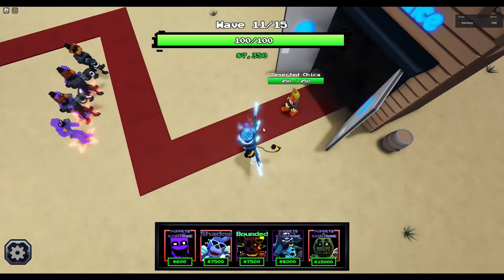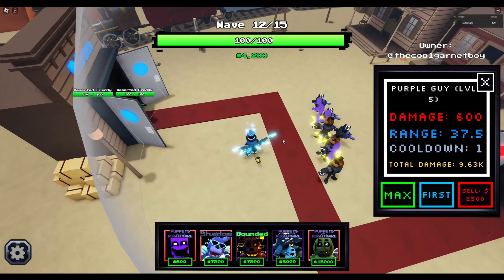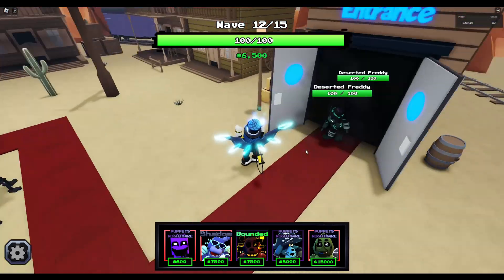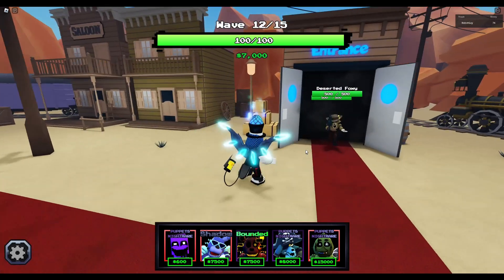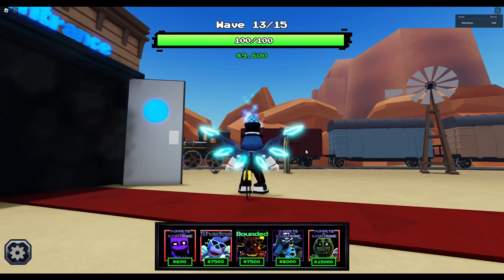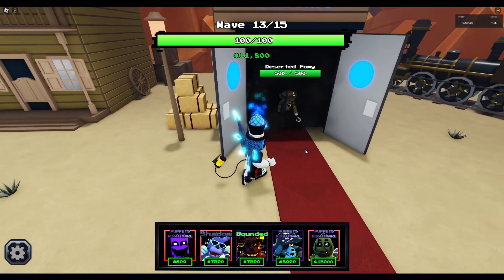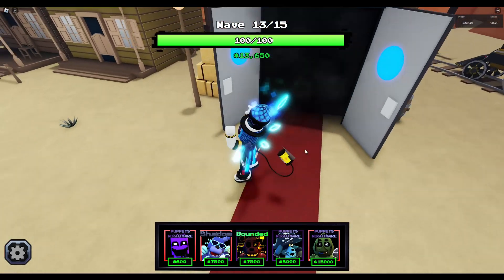Are they supposed to be like infected? Because that's what it's like mostly in this game. We maxed them all out and it's wave 12 out of 15. This is cool so far. Still more Deserted Foxes - what's the next enemy going to be? Still seeing more Deserted Freddy's and Foxes.